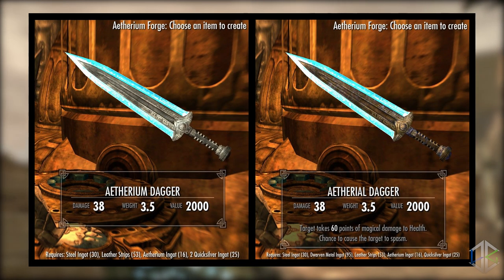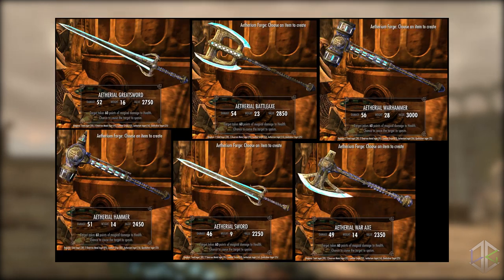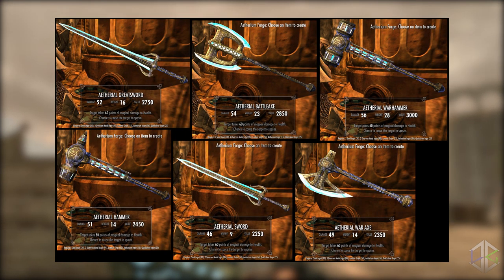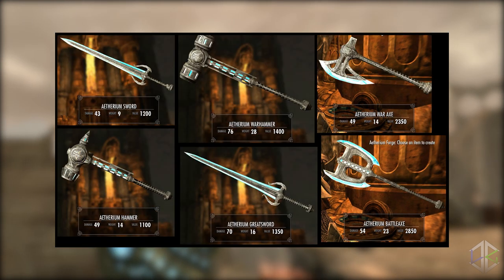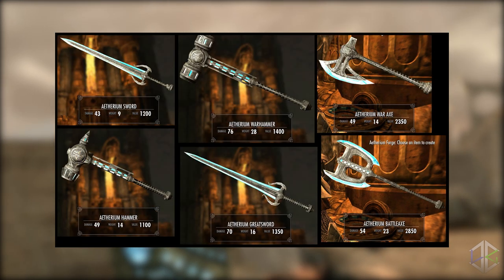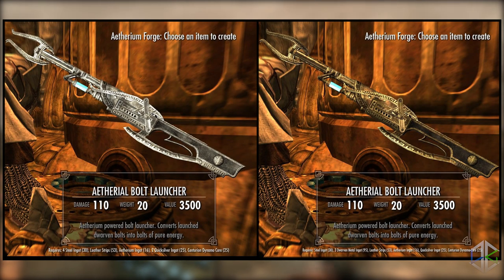The armour set isn't overpowered. It also adds a dagger, swords, greatswords, a battle axe, crossbow, hammer, war axe, and war hammer. All are pretty standard in terms of damage, but they look much better and are definitely cooler than regular dwarven gear. If you complete the quest Unfathomable Depths, you'll also gain access to the dwarven power armour recipe and the ethereal bolt launcher. Overall this is a cool mod — it adds new dwarven-themed weapons and armour tied to a questline, so you'll need to put in some time to reach and craft them, which I think makes it more rewarding.